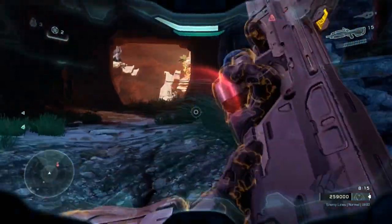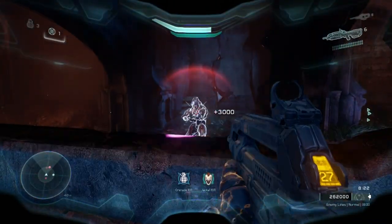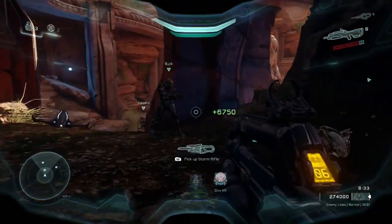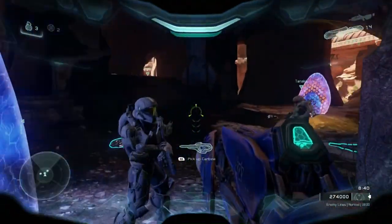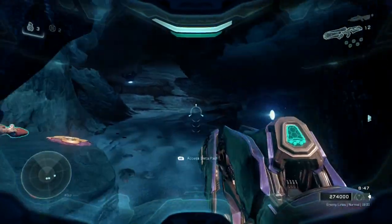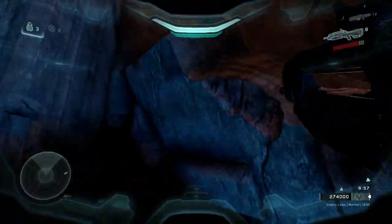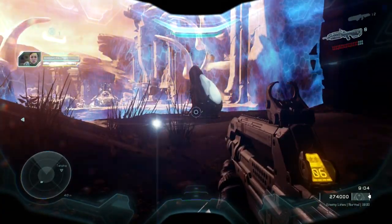I skipped ahead a little to the section right below the wraith, below the doorway you have to go through. You can actually bust through a weak point in the wall with a Spartan charge. This guy has a plasma caster, which I'm going to grab and use to destroy the wraith — the wraith has a lot of points associated with it. If you don't find a plasma caster, you could run up and board him and stick him, or clear out the enemies around him and board him safely, sticking a grenade in to blow him up.